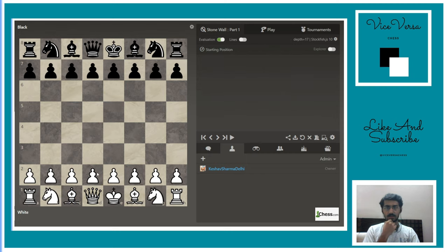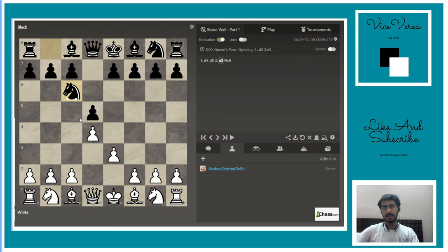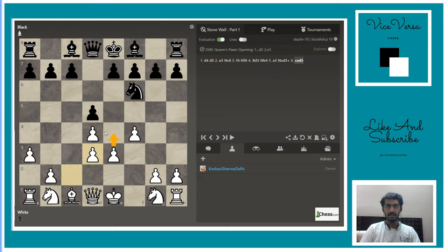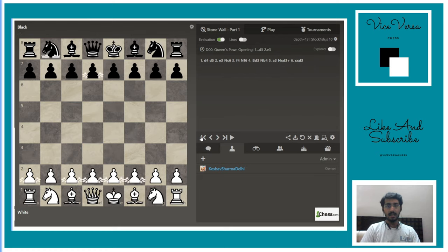The second way to achieve this setup is d4, d5, e3, knight f6. This is not a very common move. Black is already threatening e5, so you play f4 immediately. But then comes the move knight b4 attacking the bishop — and remember, this bishop is the strongest piece on the board. There are games where after knight b4, you can play h3, and if it takes the bishop, you play b3 and prepare e4.